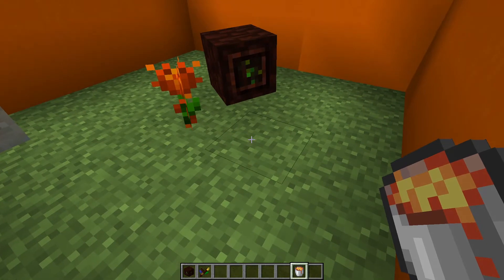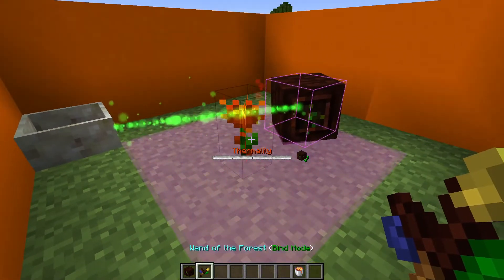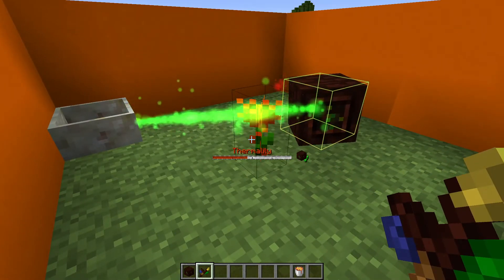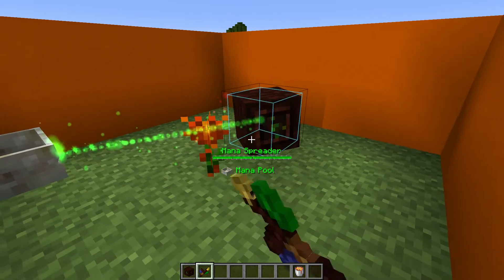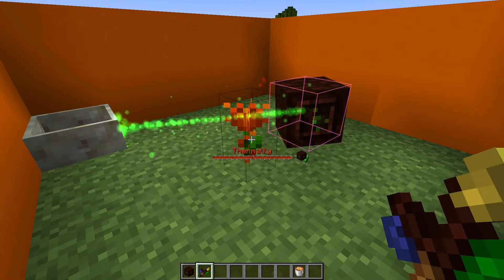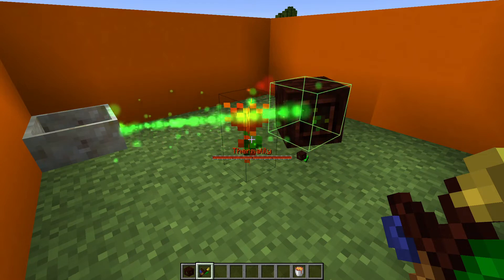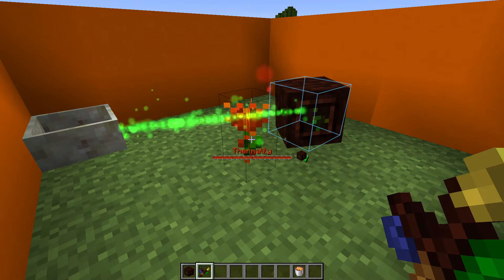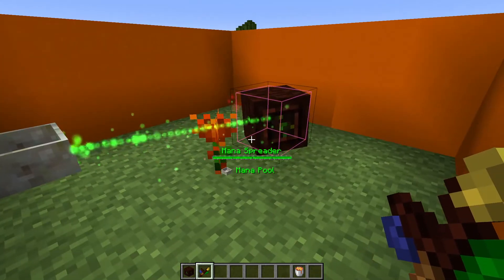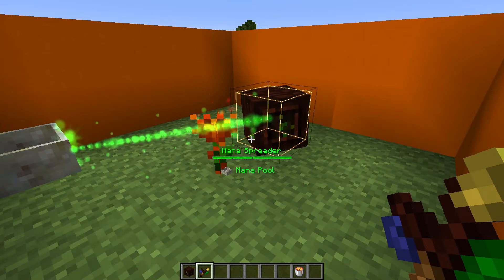If you take a lava bucket and place it next to the Thermal Lily, it consumes it and generates mana. As you can see, it keeps going up and down as it is generating. One bucket of lava will produce constant mana for 45 seconds, continually shooting mana into the pool for that duration after consuming the lava.